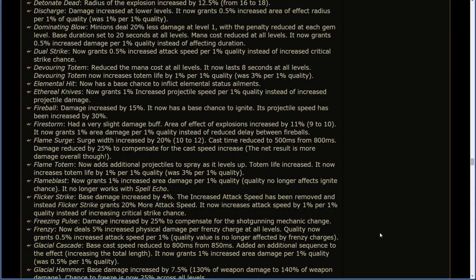Fireball: damage increased by 15%; now has a base chance to ignite; projectile speed increased by 30%. Firestorm: had a very slight damage buff; area of effect explosions increased by 11%; now grants 1% area damage per 1% quality instead of reduced delay between fireballs. Flame Surge: surge width increased by 20%; cast time reduced to 500–800 milliseconds; damage reduced by 25% to compensate for the cast speed increase — but the net result is more damage overall. Flame Totem: now adds additional projectiles to spray as it levels up; totem life is increased; now increases totem life by 1% per 1% quality. Flame Blast: now grants 1% increased area damage per 1% quality; it no longer works with Spell Echo.